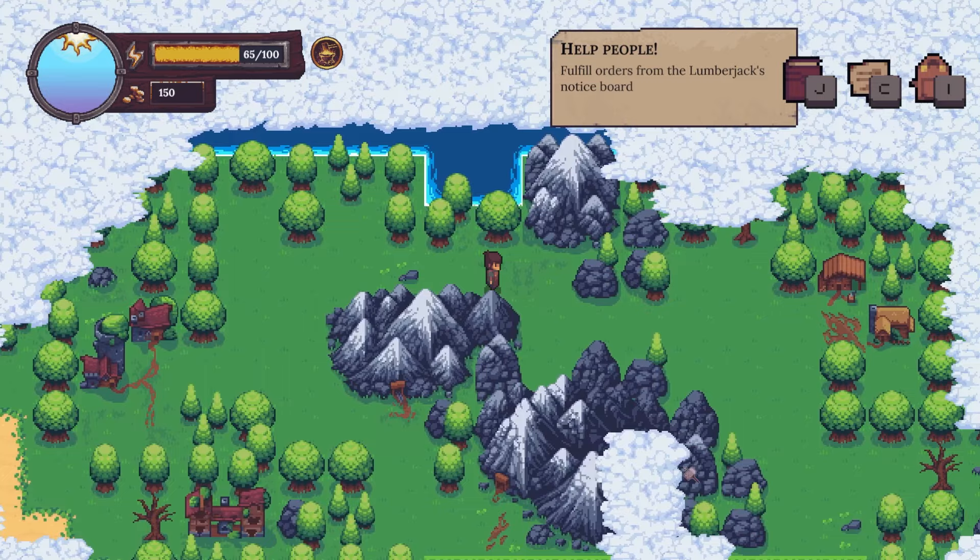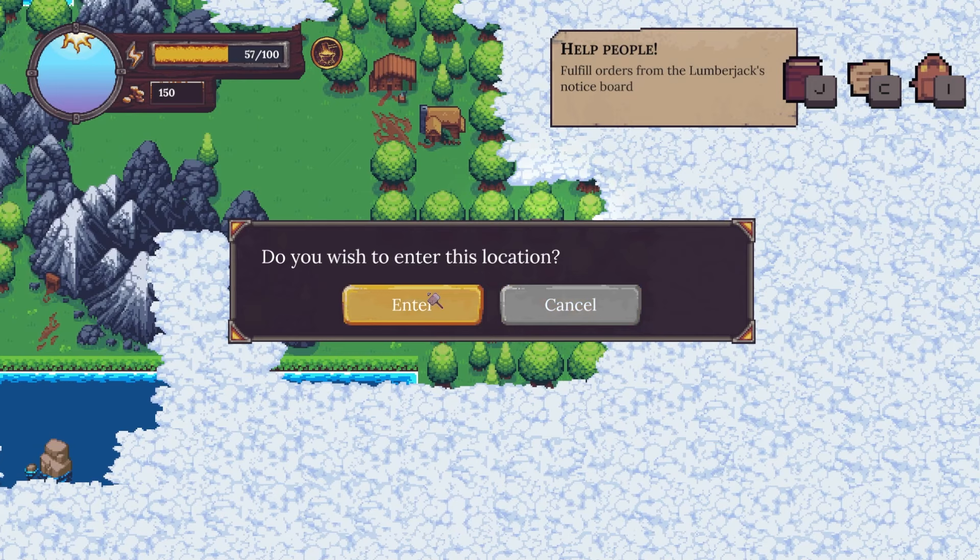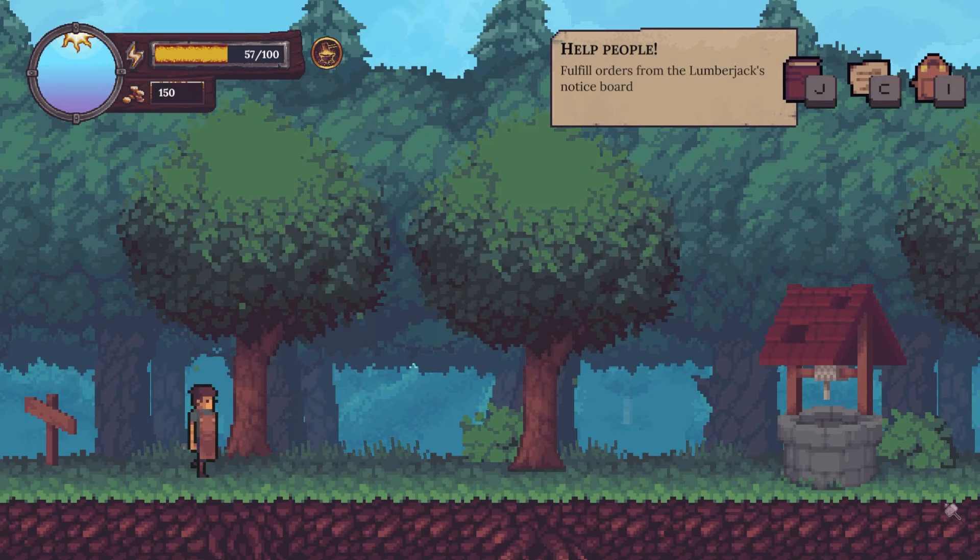Number 8, talk to everyone and visit everything you see in the overworld and in the towns. After having completed 3 towns in the game, I can assure you nothing bad will happen. In fact, you'll often get quests or puzzles that give you some good rewards.